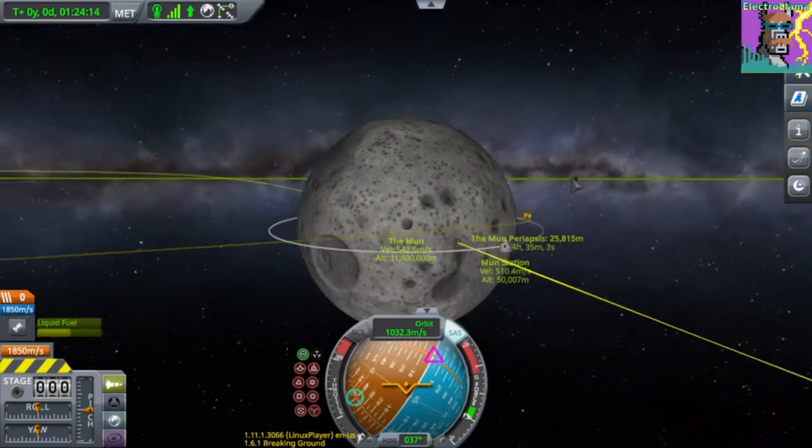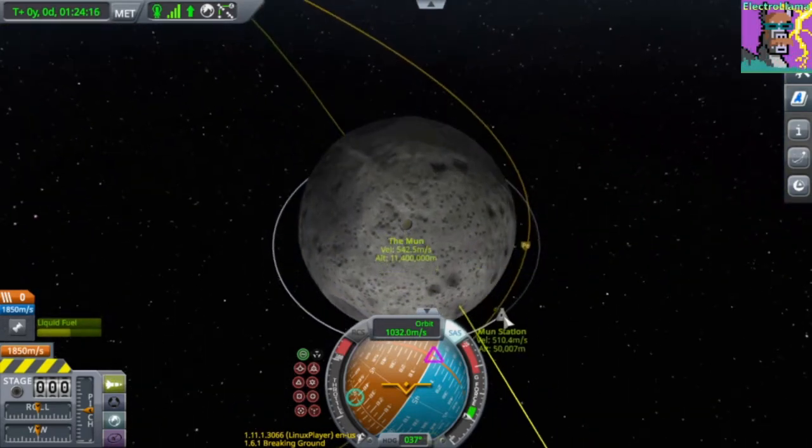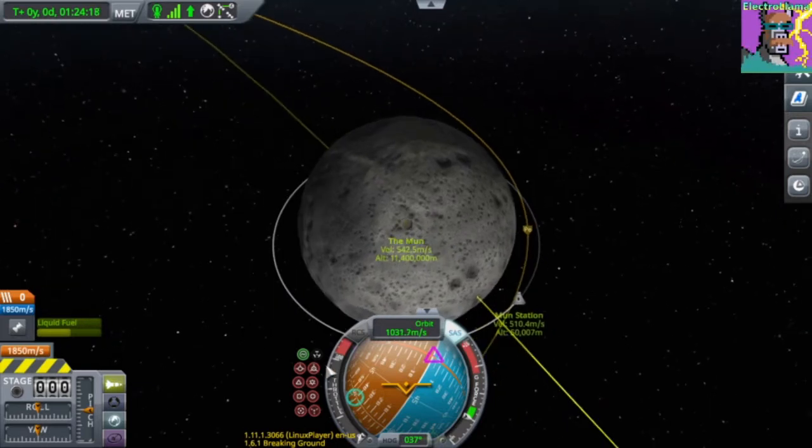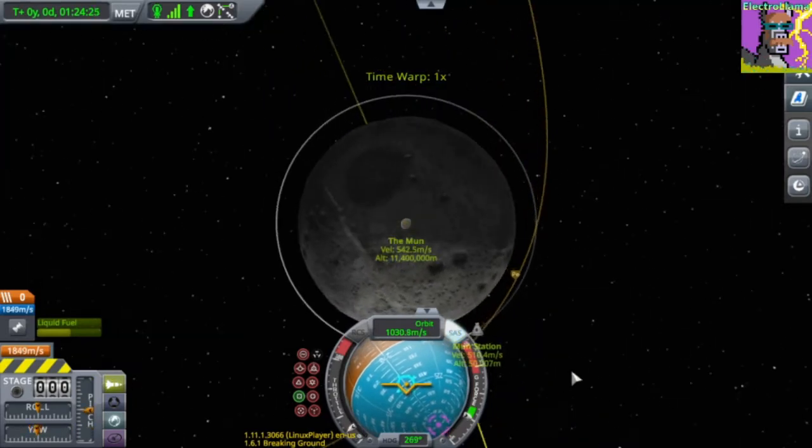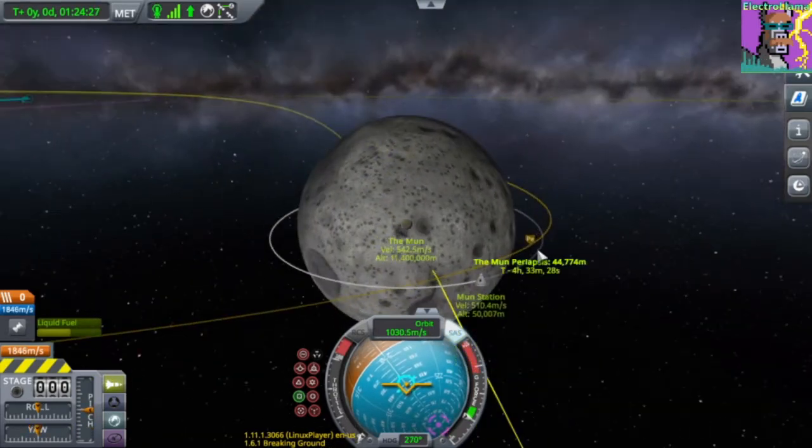I already have a pretty nice periapsis, but since our target is in a low orbit, let's go ahead and do radial out to get something that's closer to the orbit. There we go, and we'll go ahead and warp here.